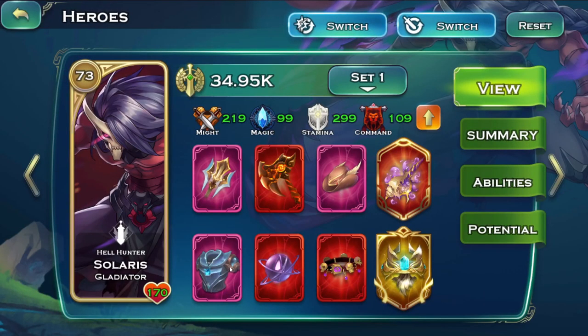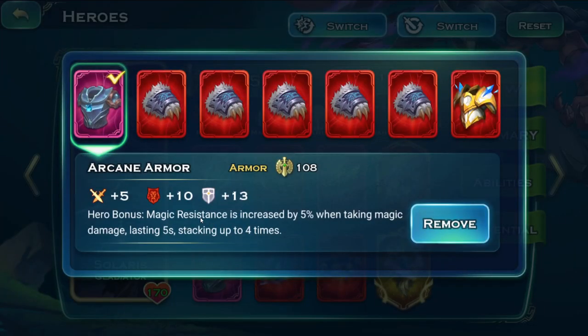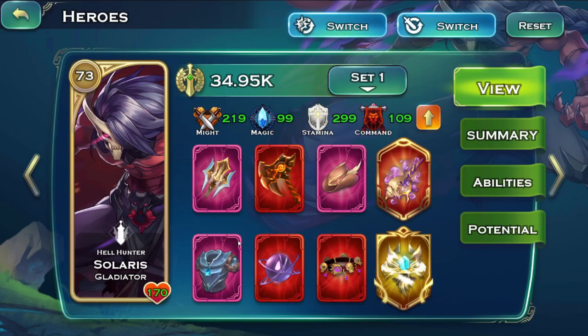As you can see, there's the Tectonic Greataxe again, and another item: Arcane Armor — magic resistance is increased by 5% when taking magic damage, lasting five seconds and stacking up to four times. What's better than resistances? Even more resistances. Resistances can stack quite high, so you're taking a lot less damage — damage you don't need to heal from, or that didn't kill your hero. It's really useful to have more of that, especially in the current meta.